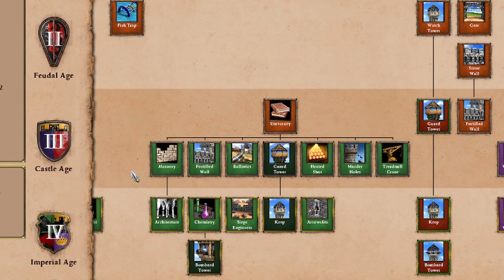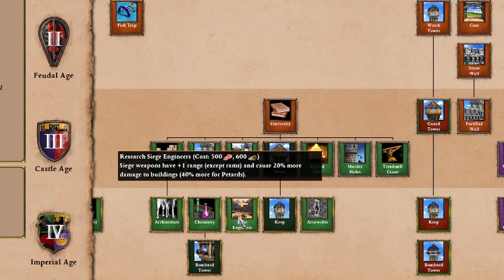So masonry and architecture can be very important. The other side of that is siege engineers — they're going to give your siege weapons extra range, and they're going to increase their damage to buildings. It's food and wood; it's actually quite a bit, but food and wood are more abundant in the late game, so relatively speaking you should be able to get this at a pretty reasonable time. This is very important.